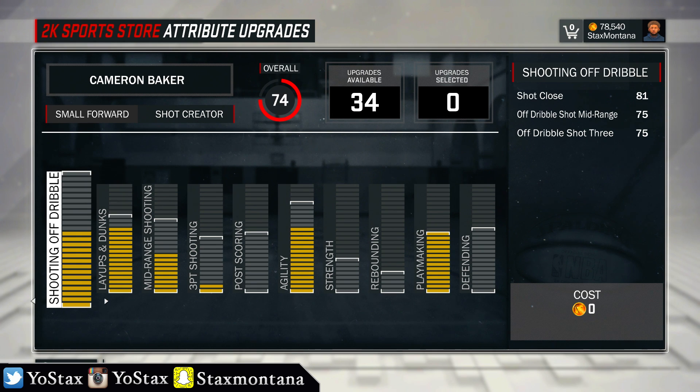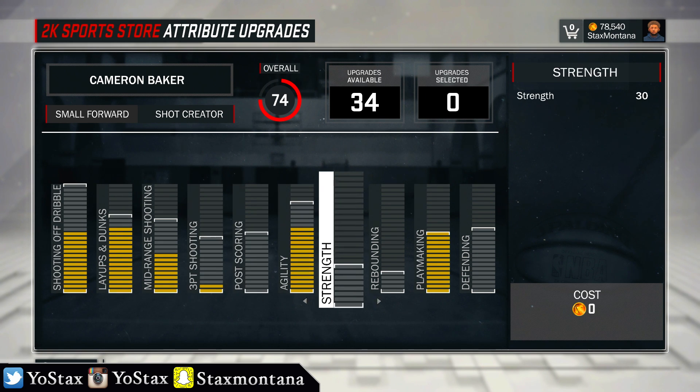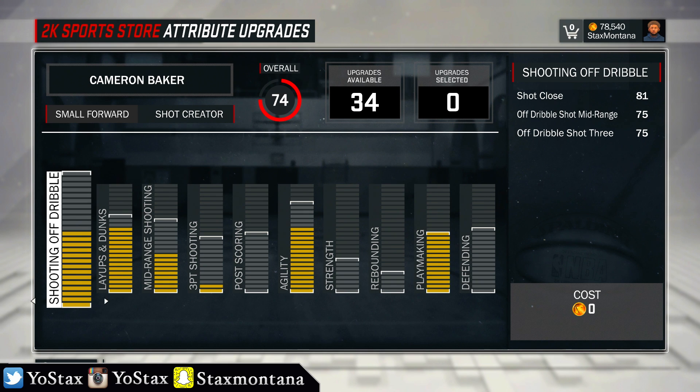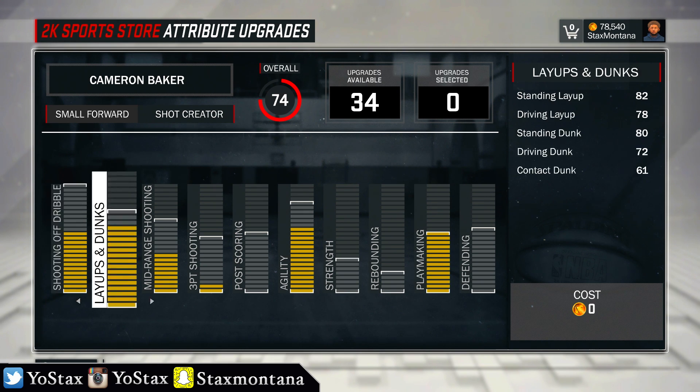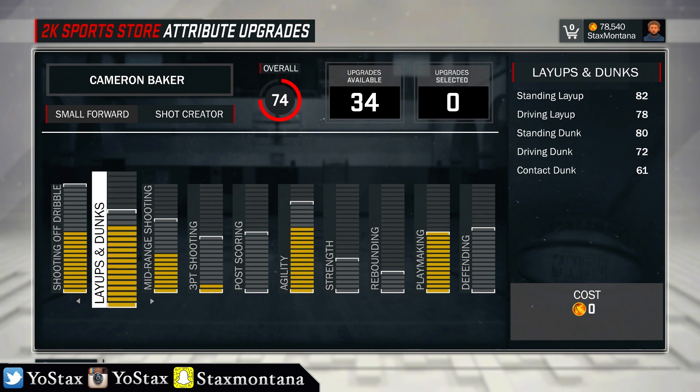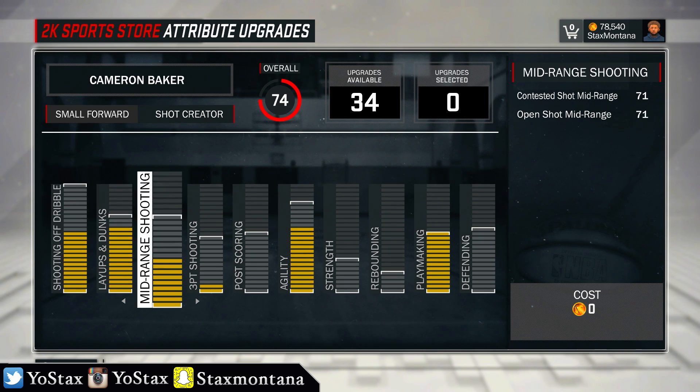The first thing I want to show you guys is my attributes. So far I'm a 74 overall — I'm probably gonna stay here for a minute. I upgraded just a little while ago to get a little bit more buckets. My shoot-off-dribble maxed out at like an 89, which is gonna be pretty dope. My dunks and layups are almost maxed out, my mid-range shot is still low.